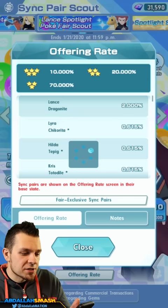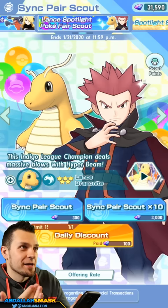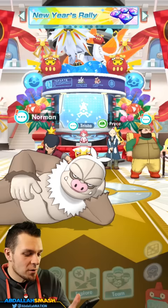There's also the Lance banner with the exact same offering rates — 10% for five-stars and 2% for Lance specifically. I think that would be really cool. Let's just level up Cynthia and then we'll call it a live stream. Shoutouts to all of you who helped out with the luck boosting!